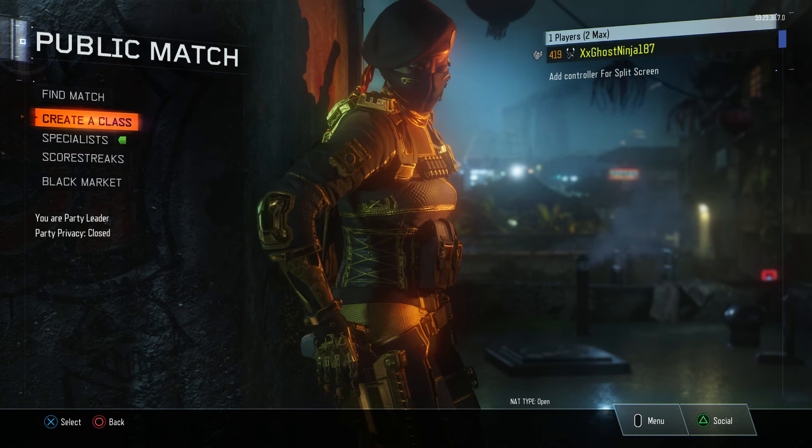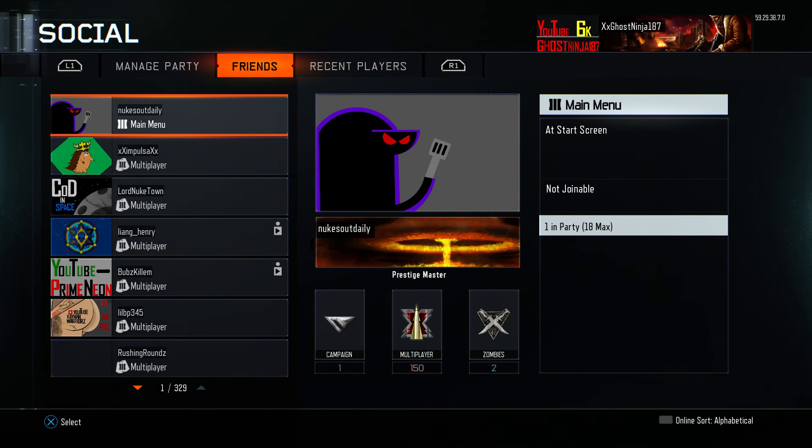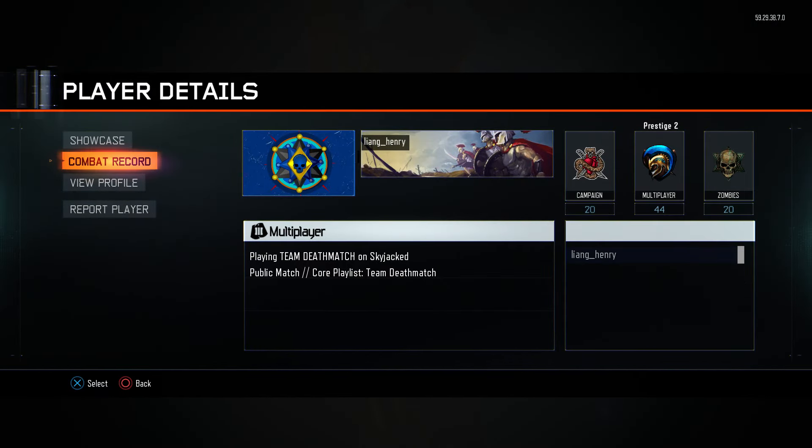First, what you have to do is just find a friend who has played the campaign before. Either they can join your game — it really doesn't matter — or you can just go over your friends list and find someone that has played the campaign before. As you guys can see right here, some of my friends have played the campaign. It really doesn't matter what level they are, just click on anyone random. I'll click on this guy because he's level 20 in the campaign, so he's like the highest level in campaign.